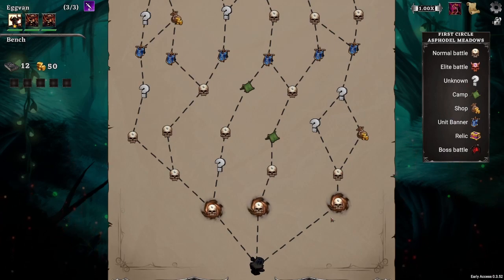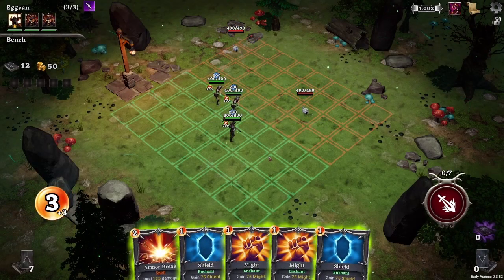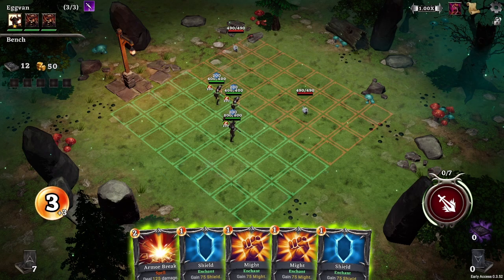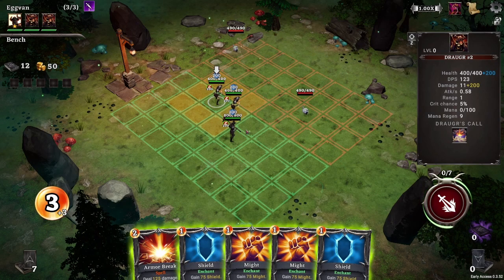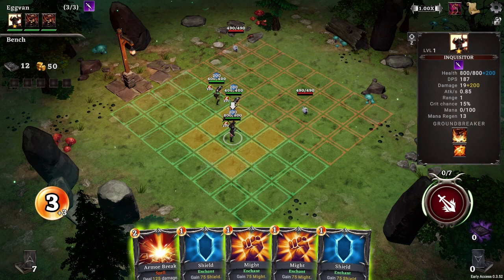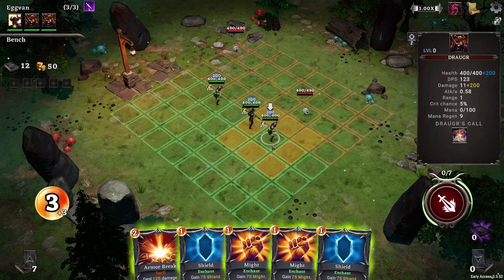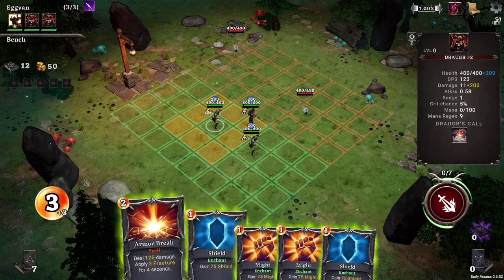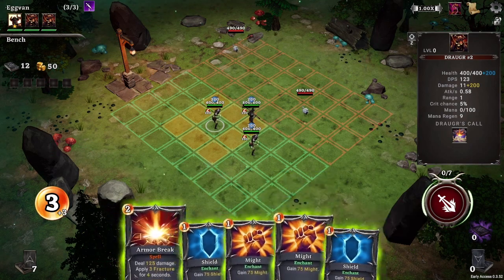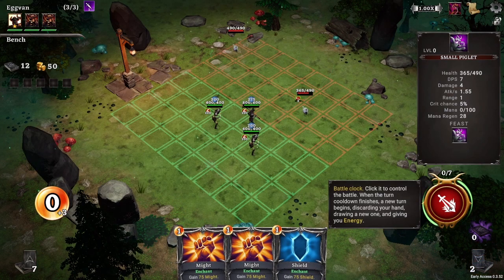Let's go this way — we can do a couple battles, check out a shop, an event, the banner upgrade, and go from there. This is what the combat actually looks like. You have three units to start with and you're placing them anywhere on the board. If you've ever played an auto battler like Team Fight Tactics, it looks exactly like that where you're placing your units. This is our champion, the Inquisitor, so you can place them anywhere. You have three energy and you can play cards — they have their energy costs in the top left.